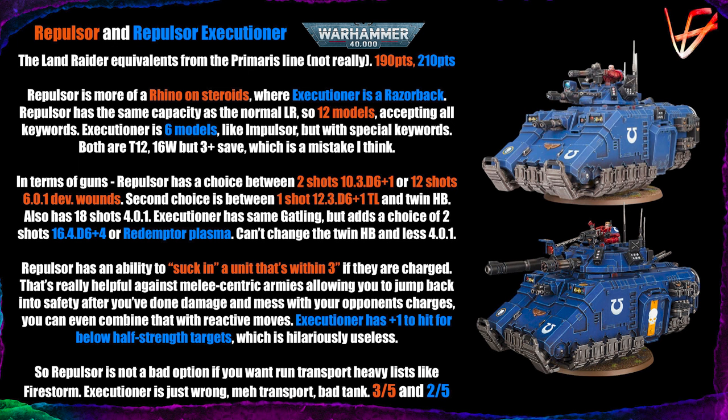Both are Toughness 12, 16 wounds — the same parameters as the Land Raider — but they lack the 2+ save, which I think is a big mistake by GW. A Vindicator has a 2+ save and even the Nemesis Dreadknight has a 2+ save, yet these huge monstrosities don't. In terms of guns, the Repulsor has a choice between a two-shot, Strength 10, 3D6+1 las-fusil and 12 shots of Strength 6, AP-0, damage 1 Devastating Wounds gatling cannon.